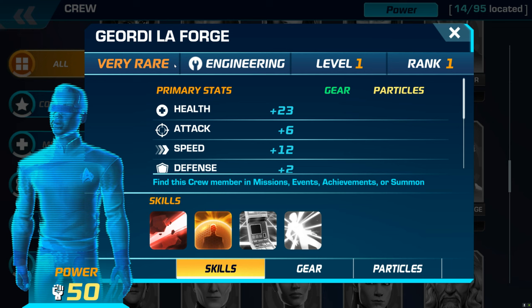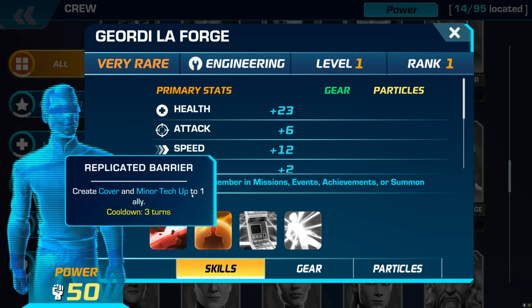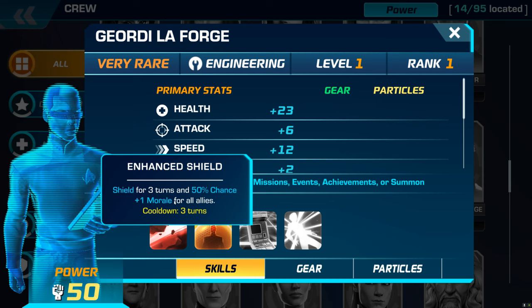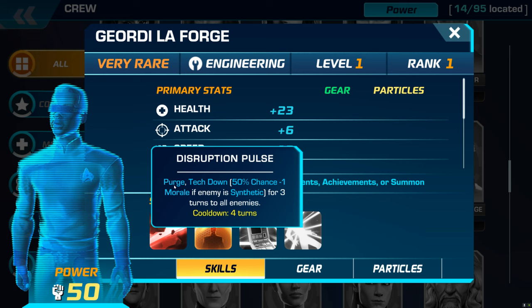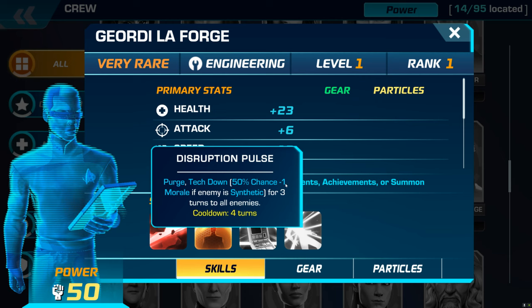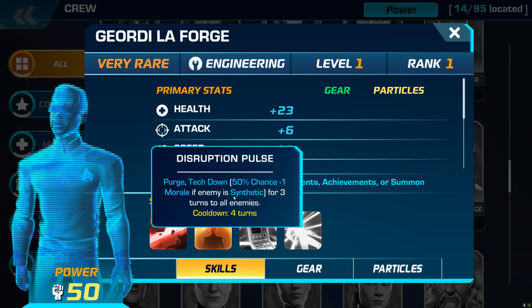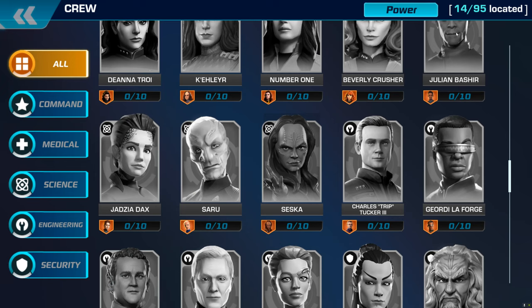There he is — Geordi. He's a very rare, not a legendary, but here's why I want him. He's got his cutting beam, that's normal. He can create cover and give minor tech to one ally — about average. Shield for three turns and 50% chance for one morale for all allies. At level two that becomes 100% for all allies. And his ultimate: purge tech down, 100% chance to give minus one morale if the enemy is synthetic for three turns to all enemies.